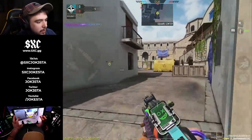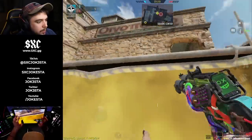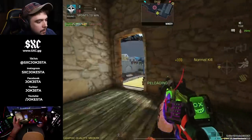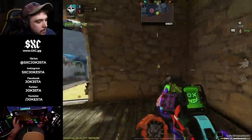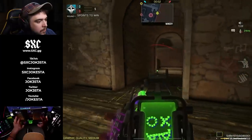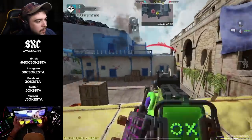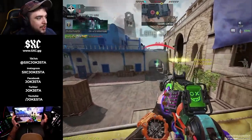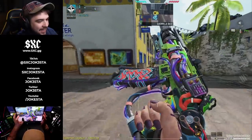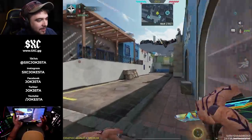We're gonna go ahead and try to push up — they know I'm back here so I gotta get into a good position. Let's climb up here. No way — I won that! I just dropped an ace with the Rust 79u! It was actually four kills with the Rust and then that one contact grenade that actually won that round for me. Let's see if I can do that again.